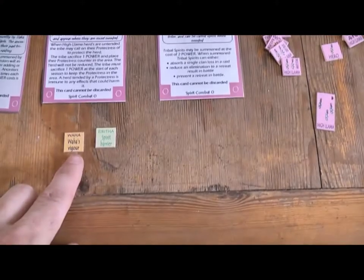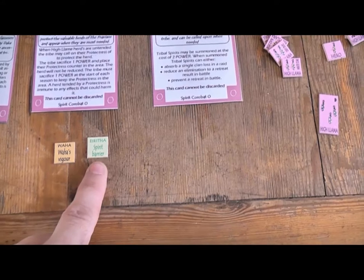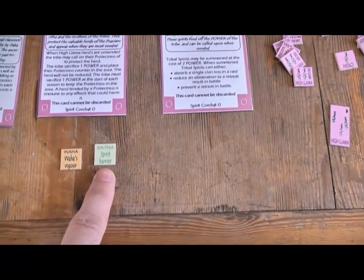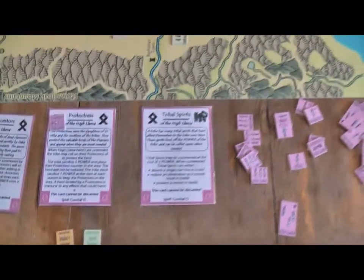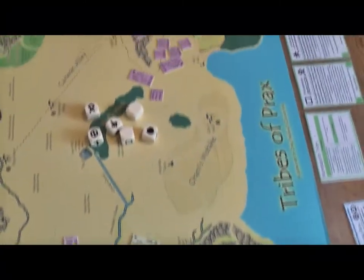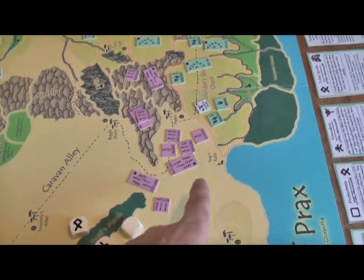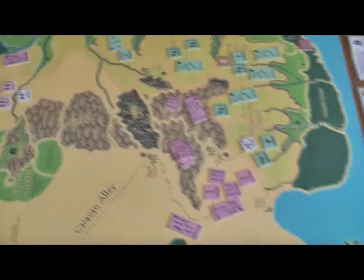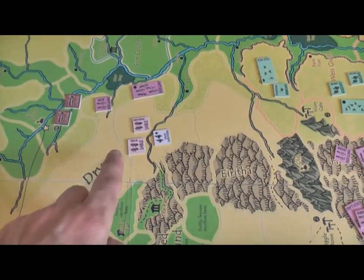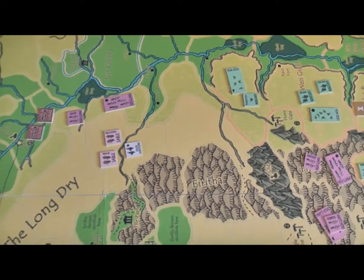Going around to see how the High Llama are doing — they've got Waha's Vigour, but they've picked up a Bane. They didn't sacrifice to Aretha, which is rather foolish of them. So they've got a Spirit Barrier, which basically means the Shaman won't move very far on the Spirit Plane. We can see they've been in a bit of a tussle with the Morrocamp down here, and it looks like there's going to be a big battle developing. The Sables have also been left on their own over to the left hand side of the board and they're coming to pick on this High Llama clan and herd.